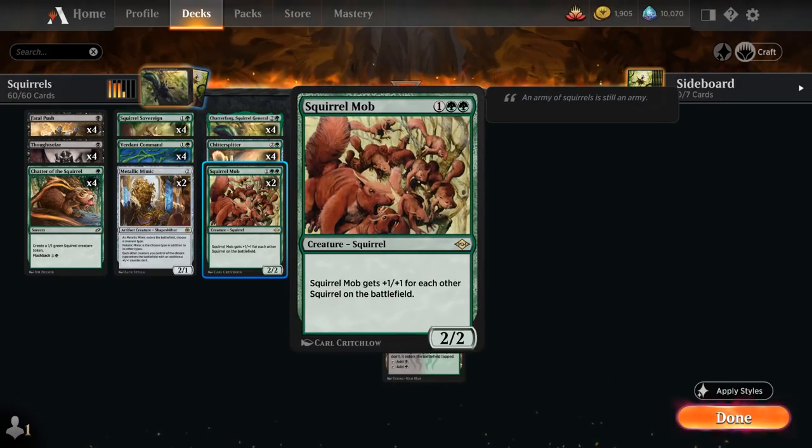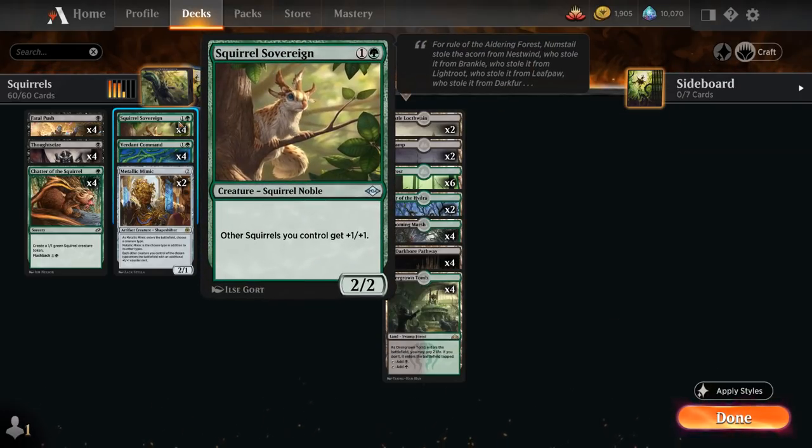We also have two copies of Squirrel Mob, which gets +1/+1 for each other Squirrel on the battlefield, as well as a 2-mana Squirrel Sovereign, a nice Squirrel Lord giving other Squirrels we control +1/+1, and it's a 2/2 by itself.